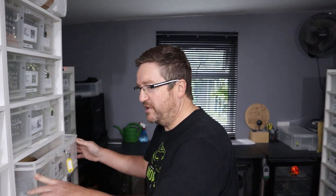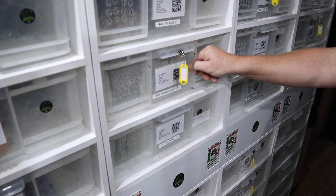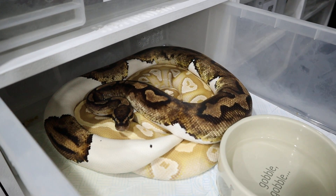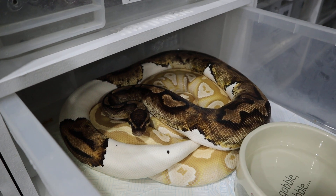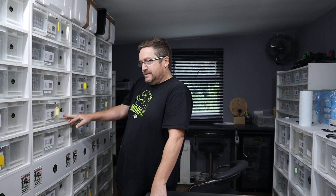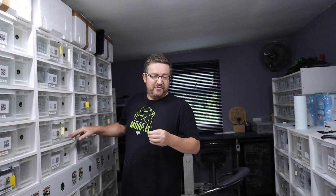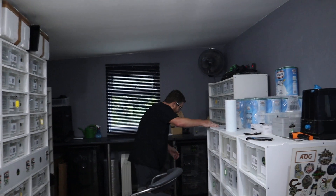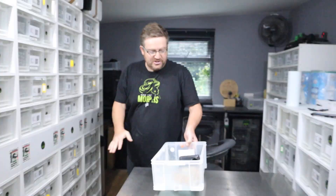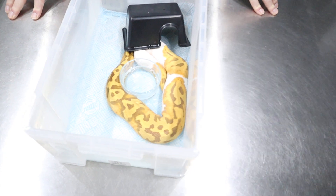We haven't got a lock yet but we'll see. Starburst, our Mojave Ultramale girl, is 3 years old and she is with Randy. As you can see he's on top of her doing all the right things, other than locking. He may well have locked and unlocked — he's proven to be a very good breeding boy. We're hoping to produce Mojave Ultrapied. She's a visual Ultramale but she's not het for Pied. So the idea is a strategy we're going to adopt: I'll bring out the stud boy we're preparing to put in here.